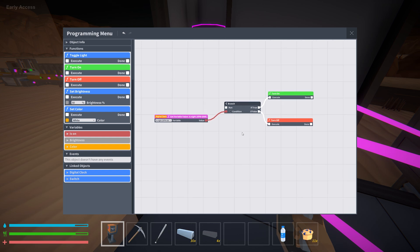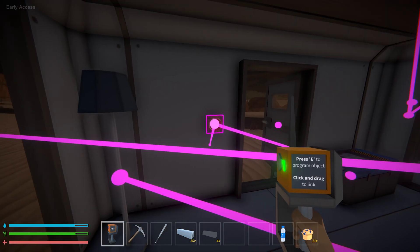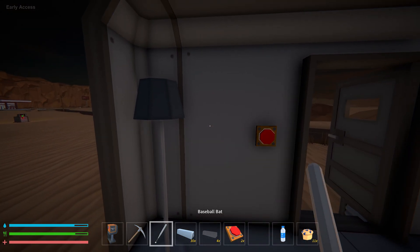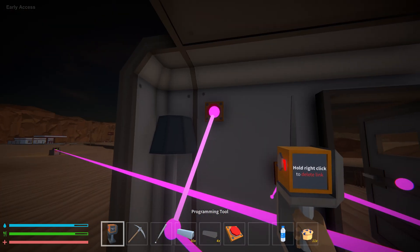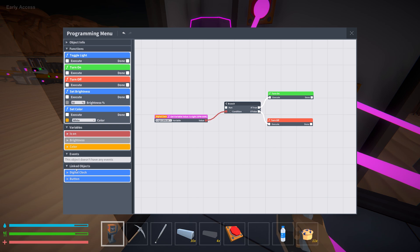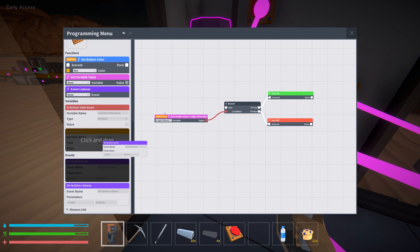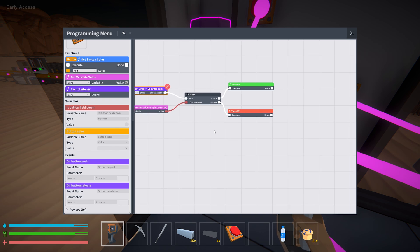Now, the reason we need a switch is because this branch doesn't know what it's doing — it doesn't know how to run. And what's actually kind of dumb is this switch is terrible for this. We actually would prefer a button — just to trigger this one time alone and be done with it. That's what I'm going to do. So I'm actually going to use a button, and all I need to do is on button push, run the branch.